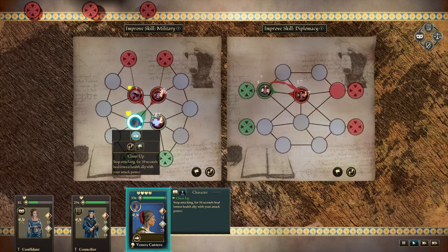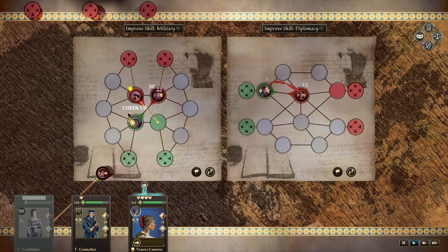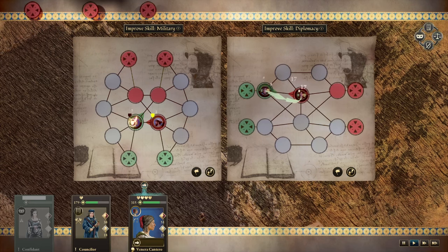Meanwhile, both martial and diplomatic disputes are settled through mini-games which add a tactical layer to the gameplay. But most of the interactions are conducted between members of the royal family, so managing their relations is critical to success.